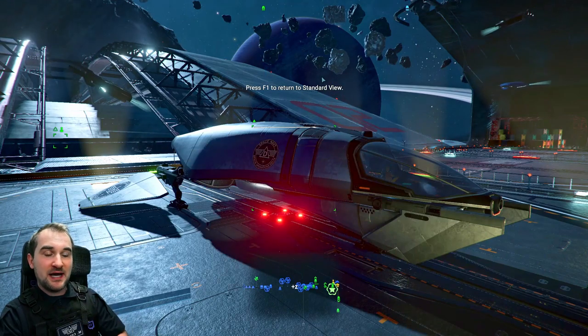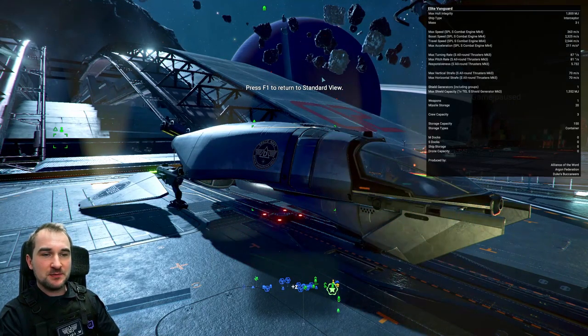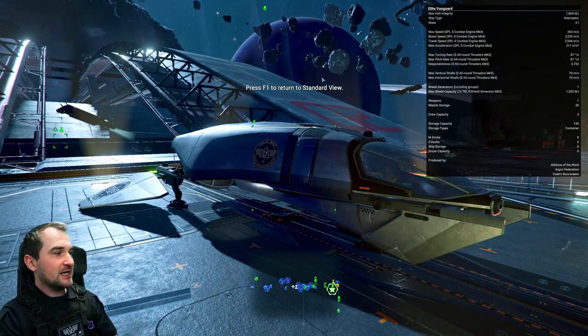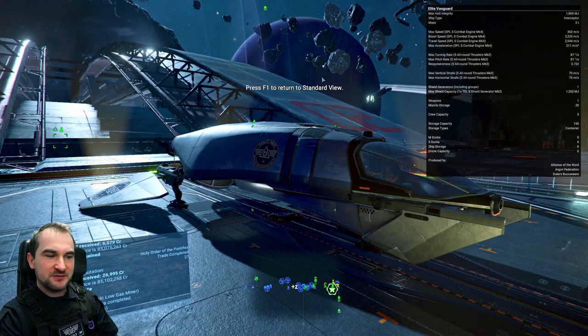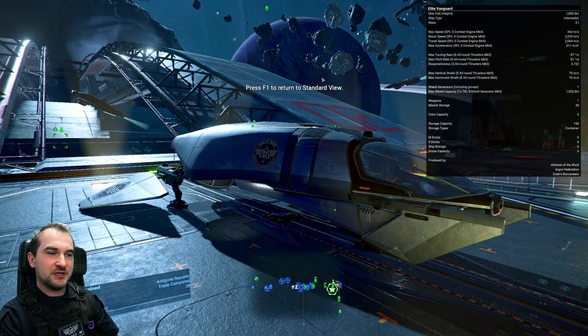The second best fast-turning ship is one that I think we all know if we started playing X4 — and there it is: our most beloved Elite Vanguard. This one is the second best fast-turning ship in the game.